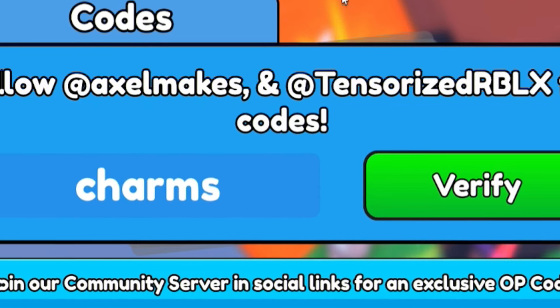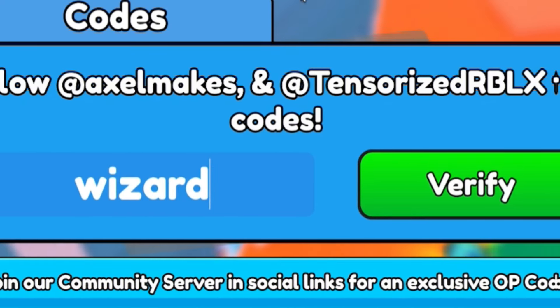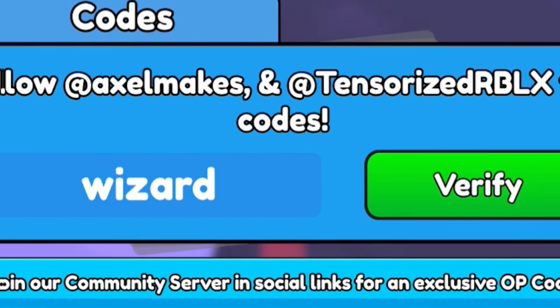Next, redeem code 'charms' — C-H-A-R-M-S. Finally, our last code of the video is 'wizard' — W-I-Z-A-R-D. By redeeming 'wizard' you'll get yourself another 24 hours of triple boost, so redeem that code right now.